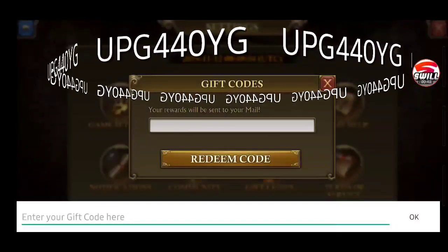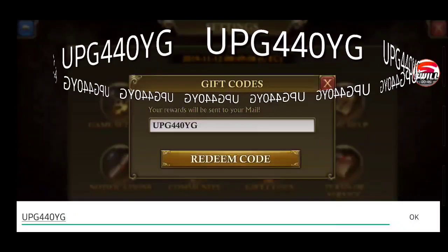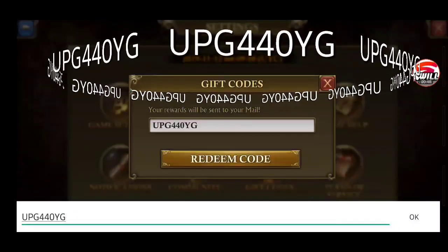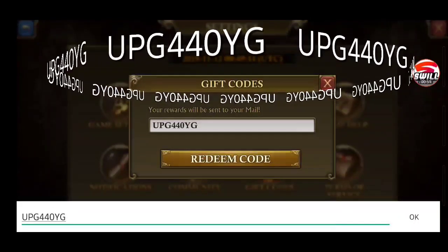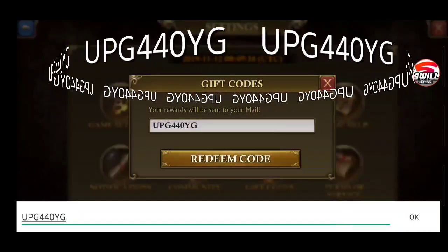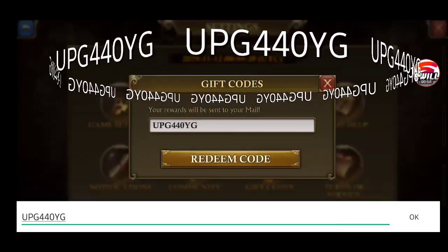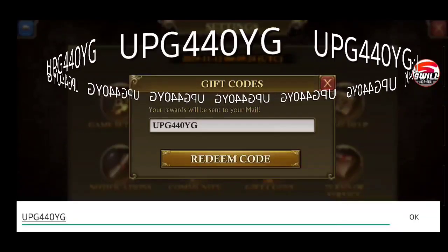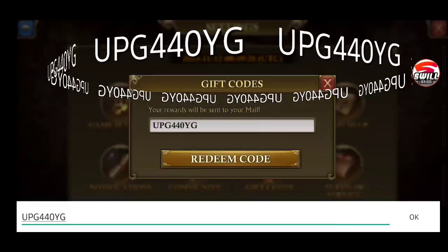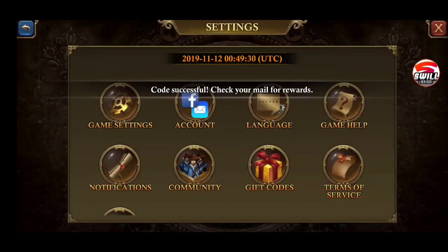Paste it in — I don't want to type it every time. The code is UPG440YG0 — that's uniform, papa, golf, four, four, zero, yankee, golf. Type it just like that, hit okay, redeem code — code successful. So we know it works.